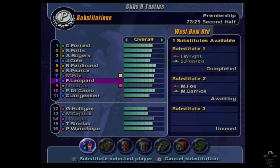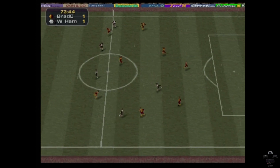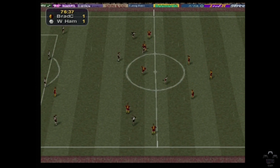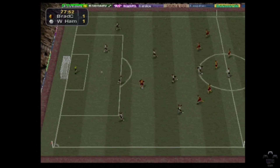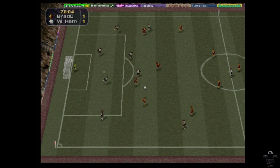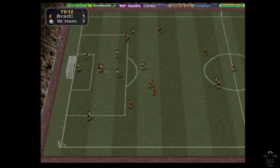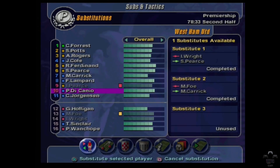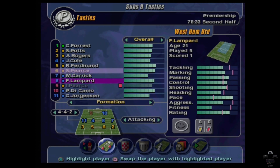Let's take off Foley — he's on the right. Where's Carrick? He's out of position. Have you got any players that can go to the right? Joe Cole can't. Jorgensen? No. Just going to have to leave him out of position.